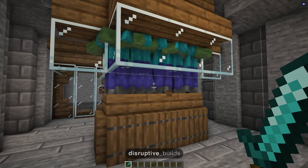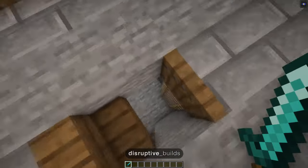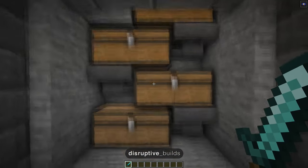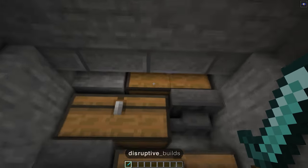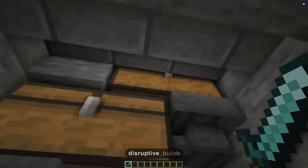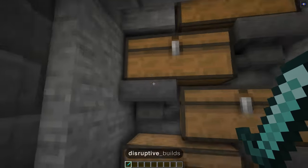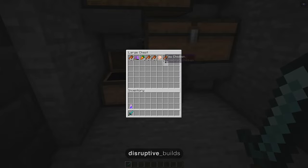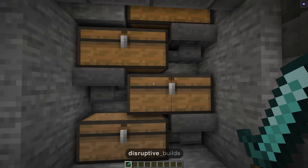This is mainly set up to be an XP farm, but we also have a bunch of hoppers under here. These get sent down into our storage area down here, and this is also expandable downwards. We've already expanded this one by four chests in total. The hoppers go into the first chest, then each hopper collects items from the chest above and repeats all the way down, so once one chest fills up it starts filling the next.